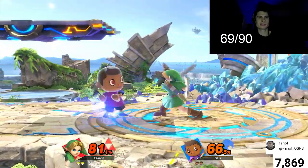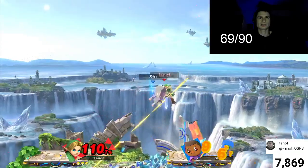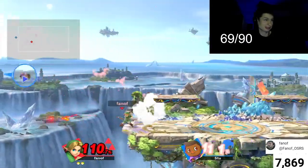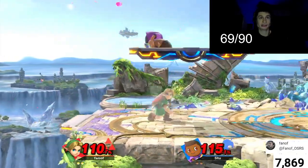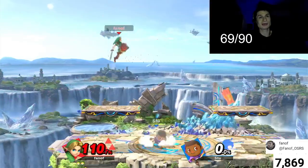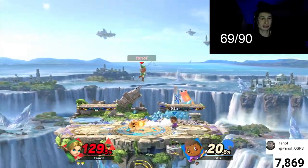I'm actually losing here — come on, we got to get a win. If you get a few successful down airs it could be bad for other characters. I feel like this is a weaker form of Mii Sword Fighter for sure. Got him — if you're going for a dash tech, spot dodge and a lot of players like to go for that command grab.